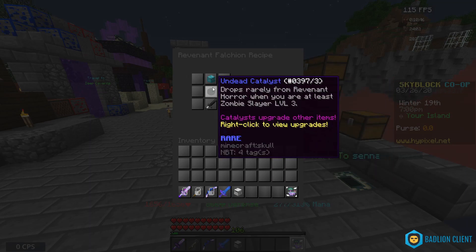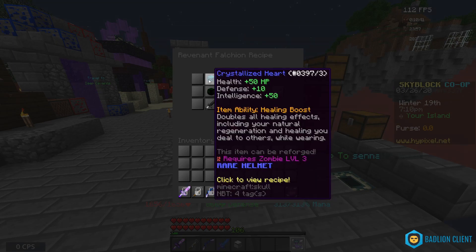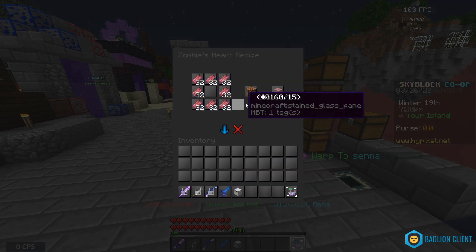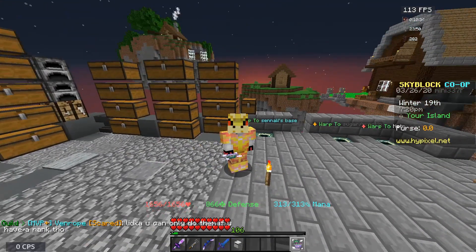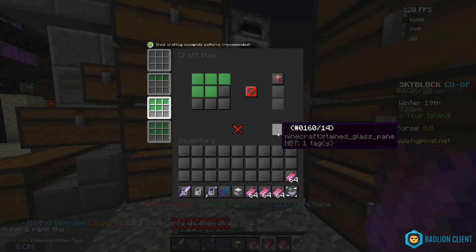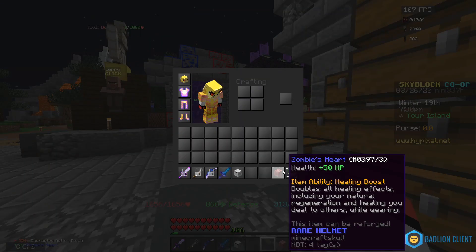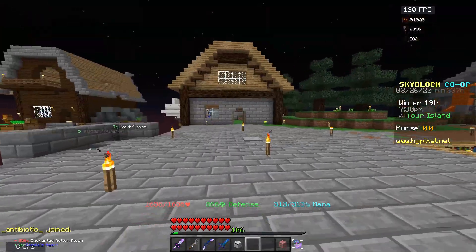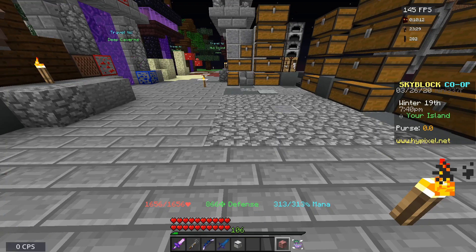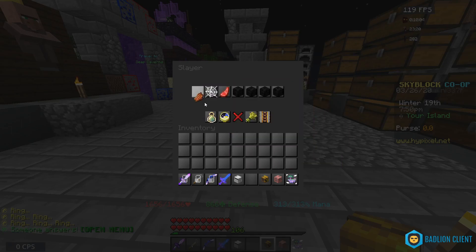To get the reaper falchion you need a revenant falchion first. The recipe is really expensive - the crystallized heart needs four stacks of enchanted diamonds, a zombie heart, and a zombie heart is four stacks of enchanted rotten flesh. We already have enough for the zombie heart, so we can make it. We just need to get some diamonds for the rest.